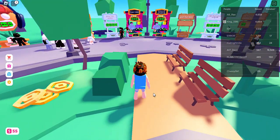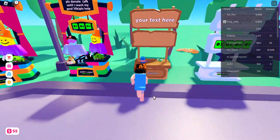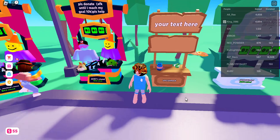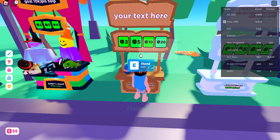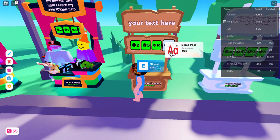To claim a stand in Please Donate, you have to look for any empty stand. You can see it says 'unclaimed' at the bottom. You just need to hold the E button and your stand will be claimed — meaning this is now your stand.